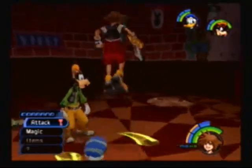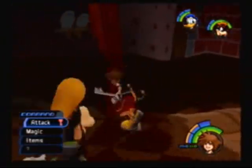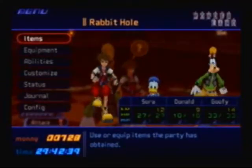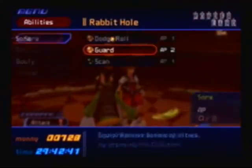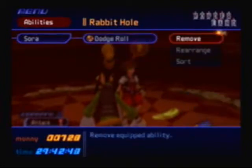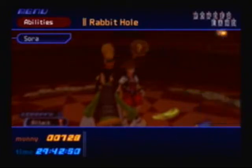Last episode, we finished off Trick Master. So this episode, real quick, I'm gonna show some stuff off before we leave the world. I learned a new ability — it's called Scan. It allows you to view your enemies' HP during battle, which is really useful. I'm going to unequip Dodgeball for a little bit, then equip Scan.